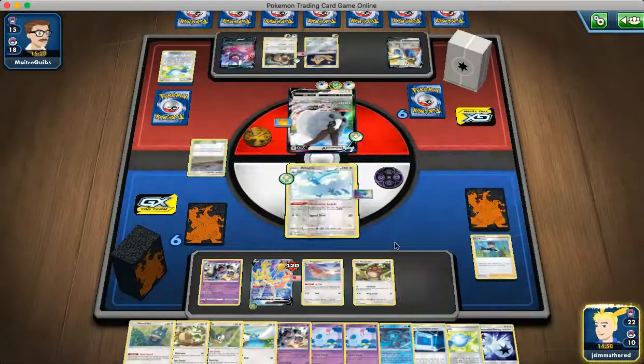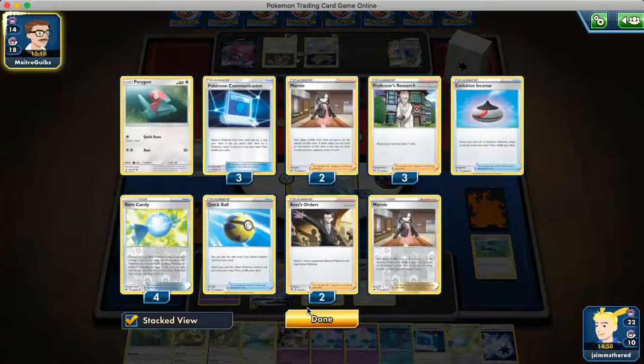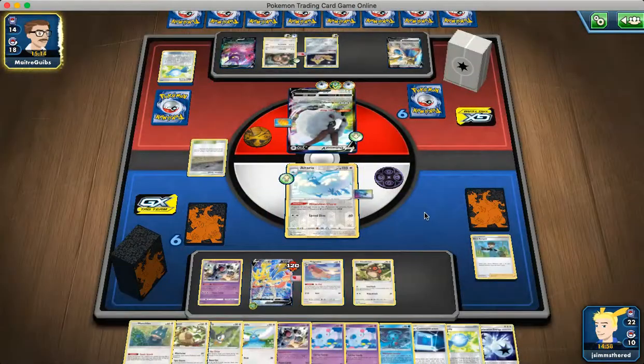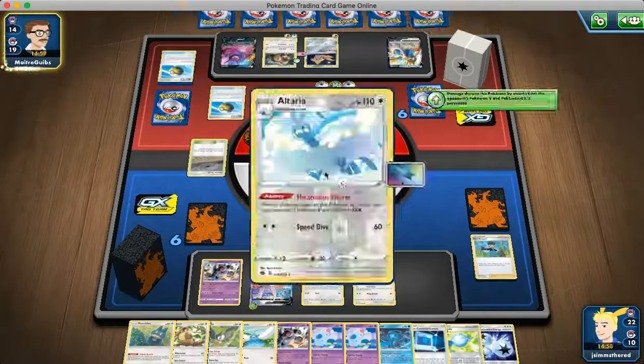They're down 2 Boss's Orders — they might play 3, but in a deck where they have Stage 2s, I don't know if they're gonna want to play more than 2, because they want to be able to get their Stage 2 consistently, not just have Boss's Orders in their hand the entire time. They're bringing in a Quick Ball again, getting out their Eevee and Snorlax.